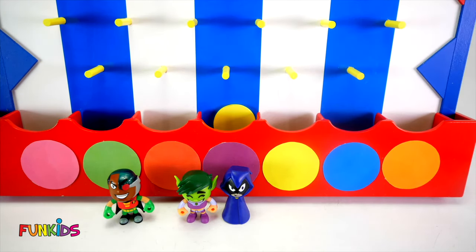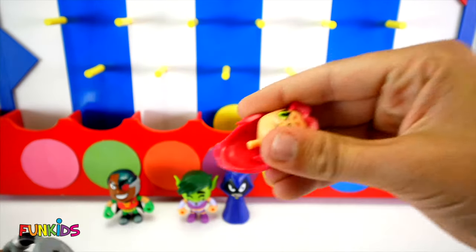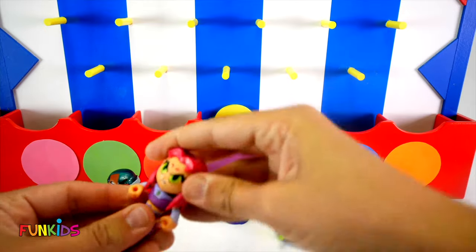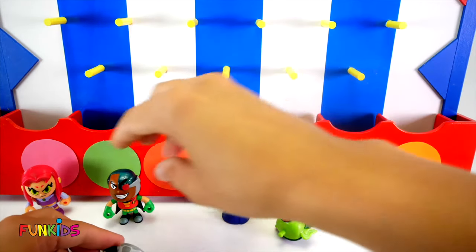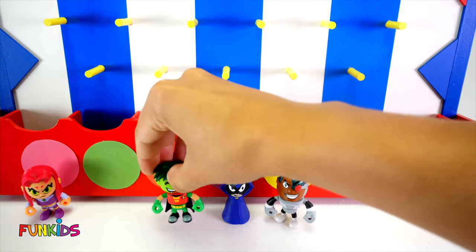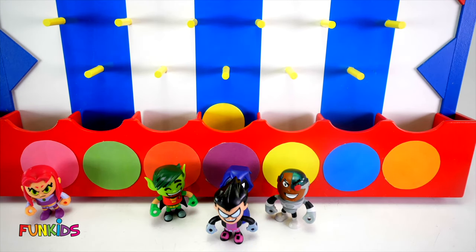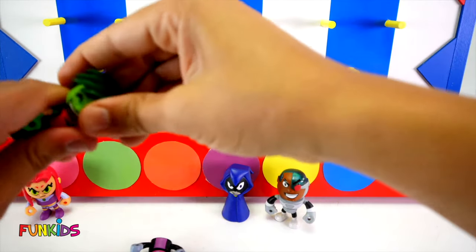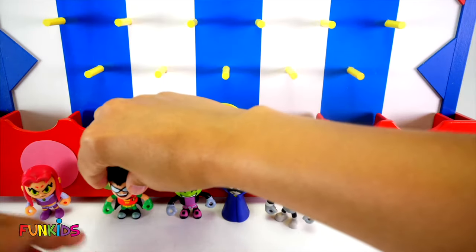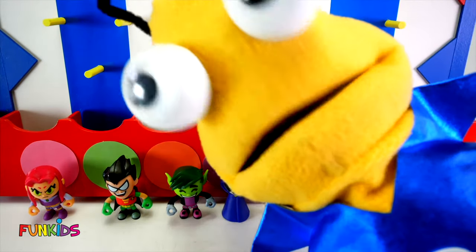Alright, let's try another disc. It landed in the pink circle - we got Starfire on Cyborg's body. Let's put Starfire on her purple outfit, and she can be by the pink. And let's put Cyborg's head on his body over here by yellow. Beast is on Robin's body still, so they still don't match. Alright, let's try to get Robin. Purple again, but look - we got Robin, and he's wearing Beast Boy's purple and pink outfit. There's Robin - look, we got all of our Teen Titans together! Do one more disc and we'll get a surprise. Alright, let's do one more red disc.